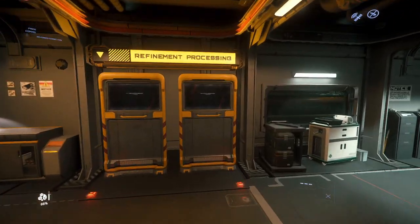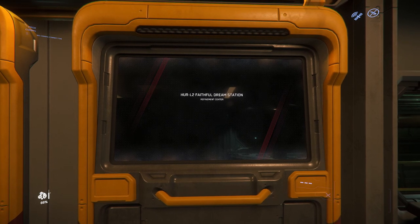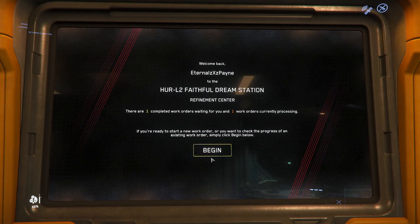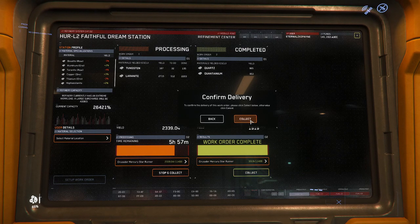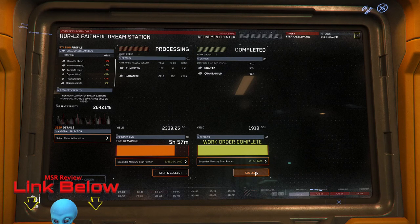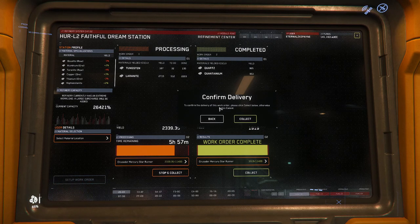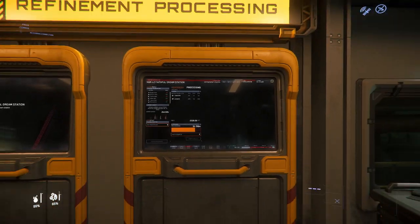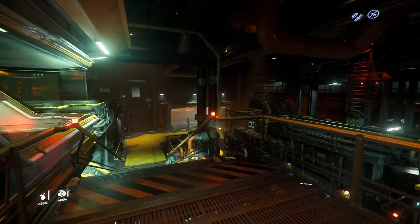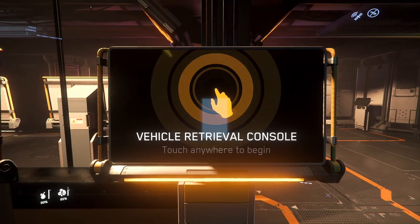After some time has passed — whether you've been gallivanting or mining more materials to create more work orders — you can come back to Refinement Processing and collect your completed work orders. Select the location where you'd like your refined materials stored, meaning which cargo ship you want to load them into. You do need a cargo ship; something like a Cutlass Black would work, but I'm using my Mercury Star Runner. Hit 'Collect' and don't panic if it doesn't work the first time — you may have to try again.